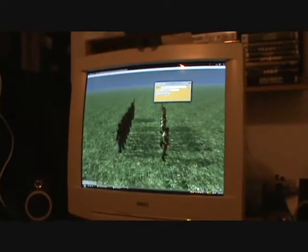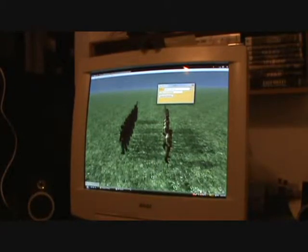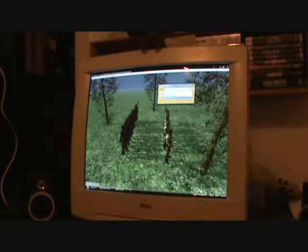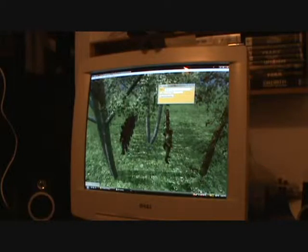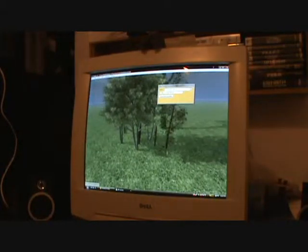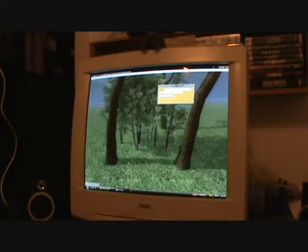You can get more than one by holding down Control and selecting the ones you want. I guess that looks pretty cool. Let that spawn in for a moment. Priority up to see. There we go. That's a big tree.